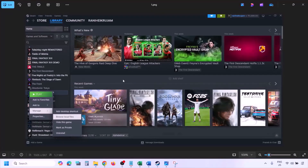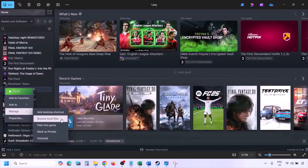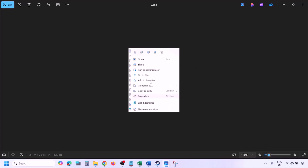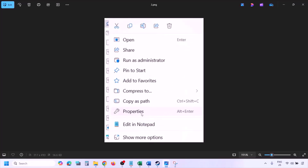To run the game as an administrator, go to Steam, go to Library, find the game in the list, right-click on the game, select Manage, and then click on Browse Local Files. Once you click on Browse Local Files it will take you to the game installation folder. Right-click on the game EXE file and select Properties.